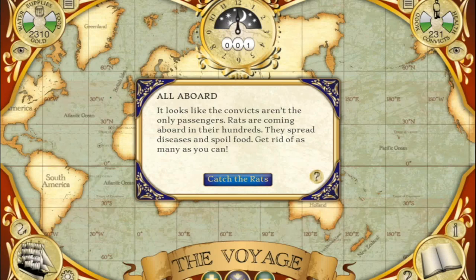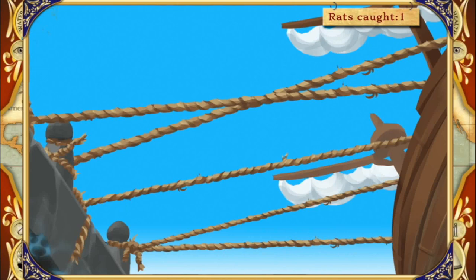We're just about to launch, but first we have to catch some rats. I find it way easier to play on a touch screen so you can use more than one finger at a time. Just touch the rats to make them disappear. Rats can be a big problem — they eat food, spread diseases, and all your convicts get sick and die, so you'll need to spend a bit of time catching them as you go.